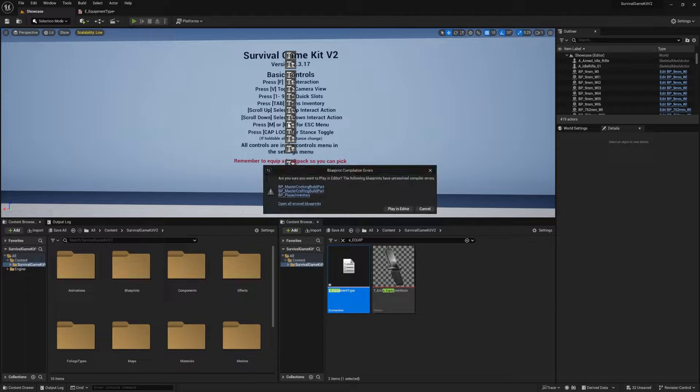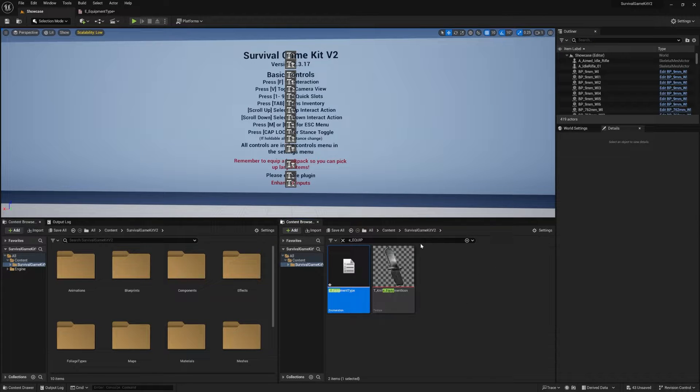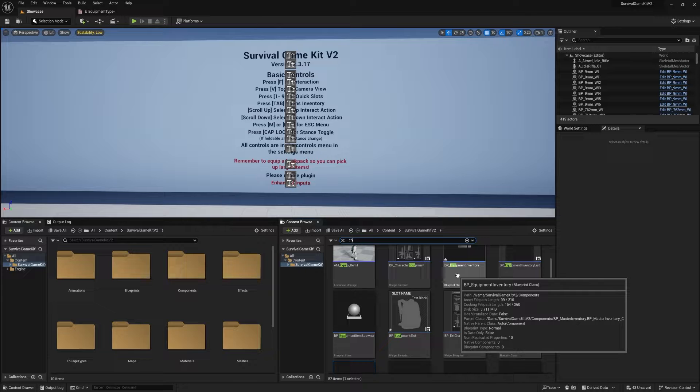After doing that, we're just going to play in editor. You may get some errors pop up — that's fine, all you need to do is click cancel. If you didn't get these errors that's also fine — you can just exit out of play in editor and we'll head to the next step.